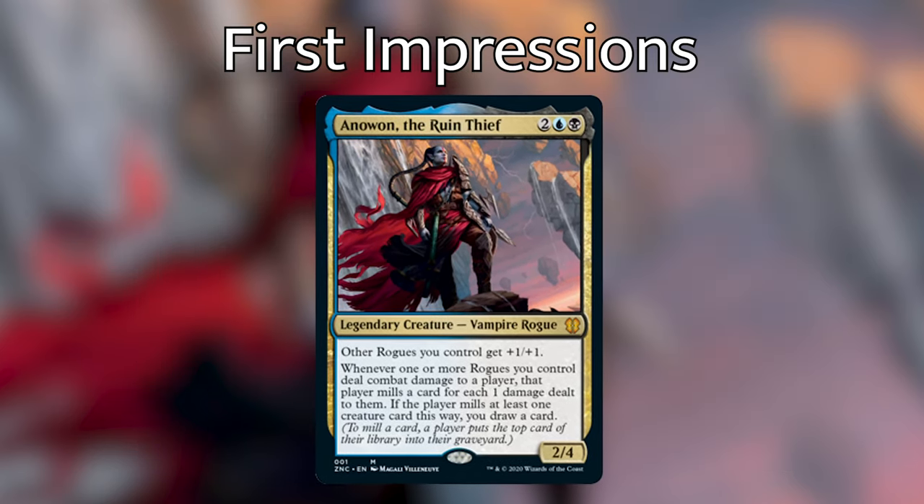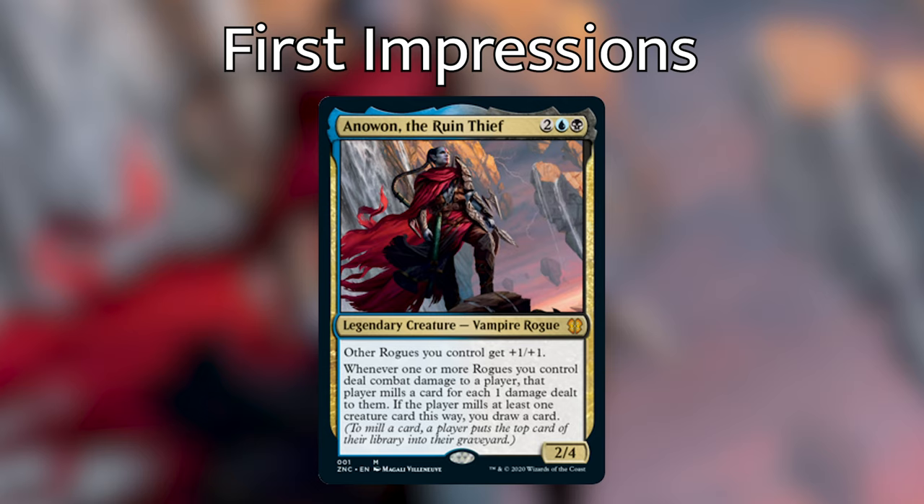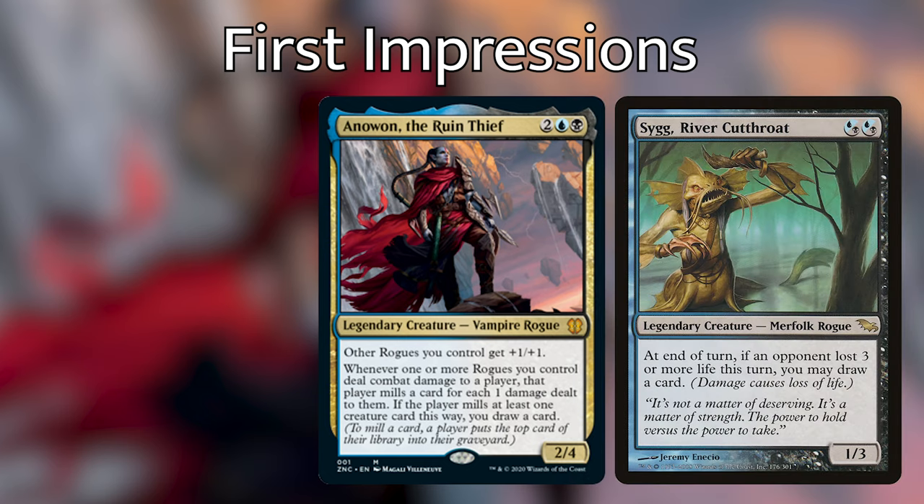I will start with the Anawan Sneak Attack deck. Griffin and I both did upgrade videos for these decks, linked in the description below, so if you purchased this deck and want to make it better, we have that content for you. Starting with Anawan, the Ruin Thief — he is a legendary creature vampire rogue. He gives all your other rogues +1/+1, and whenever a rogue you control deals combat damage to a player, that player mills a card for each damage dealt. If they mill at least one creature card this way, you draw a card. Anawan is the de facto rogue tribal commander now. There was another one before — Sig, River Cutthroat — who is also in the deck, but Anawan is just better for rogues.